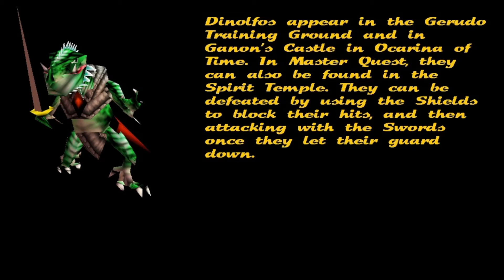In Master Quest, they can also be found in the Spirit Temple. They can be defeated by using the shield to block their hits, and then attacking with the sword once they let their guard down.